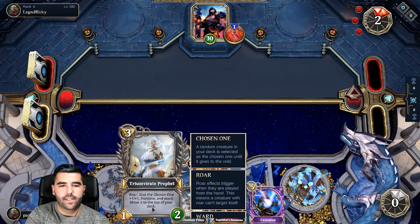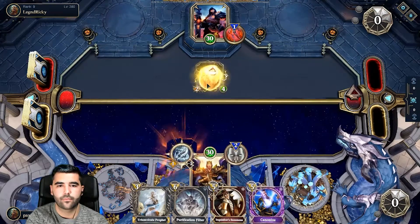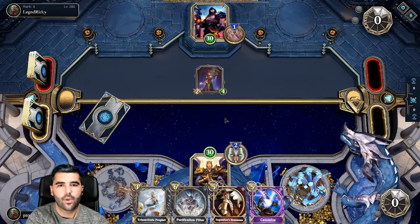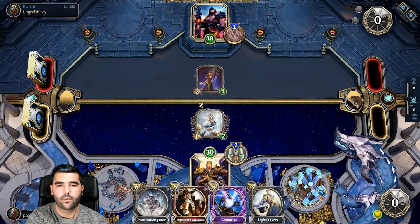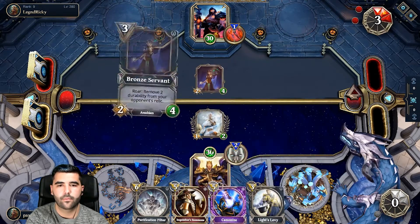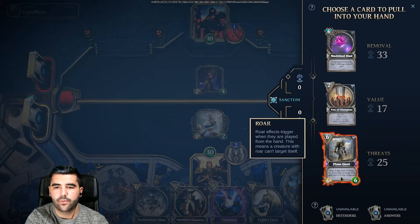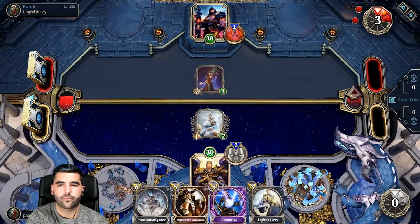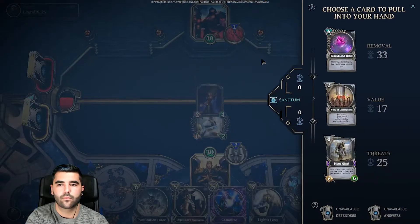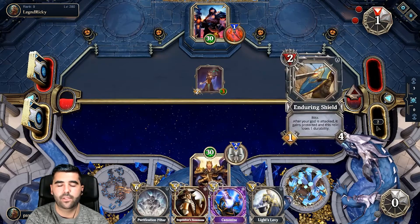Next turn we play this. It's already buffed so we drop this guy. We have Black Wolf Blast, Fox Champions, Pius Giants. I think we're going to drop the Pius Giants because we don't need any favor — it's going to be fine.